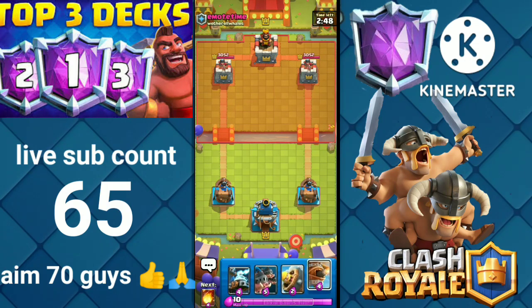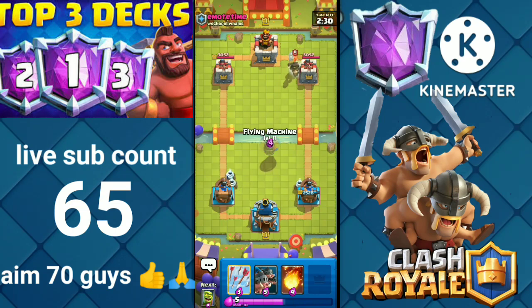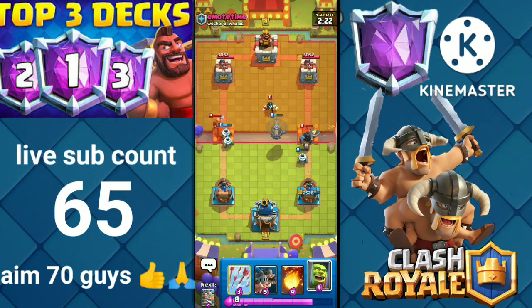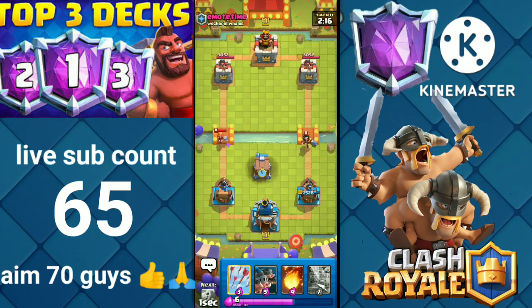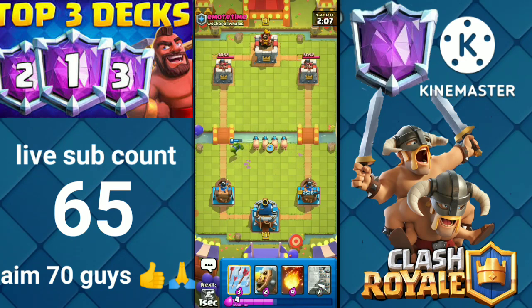Okay, let's play nothing. He played Goblin Daughter so we can play Barbarian Barrel. Let's play Zappies split. We can play Flying Machine to get lots of value, and play Goblin Cage to counter both troops at the same time.